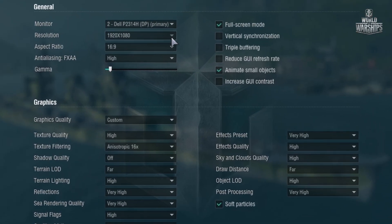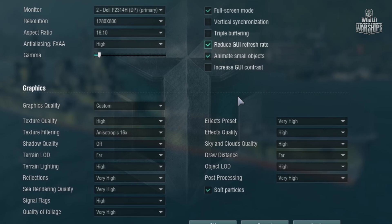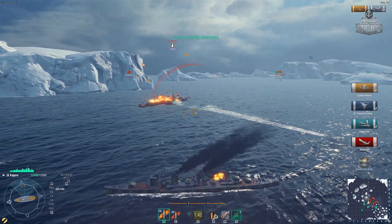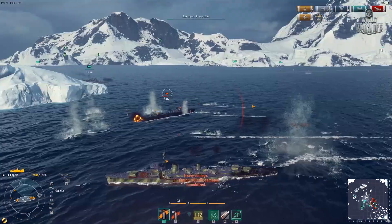Decreasing the resolution will have the biggest impact on low-performance graphics cards. You can relieve the CPU a little by checking the reduced GUI refresh rate checkbox. This will decrease the refresh rate of the game interface by half — it may start to freeze visually, but FPS will be higher.